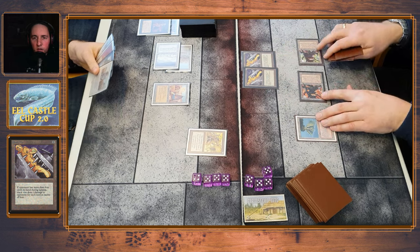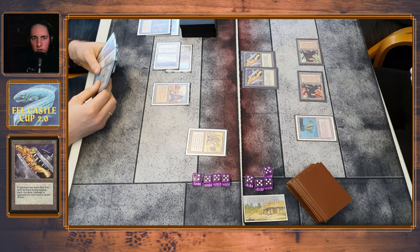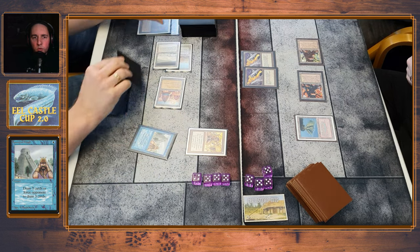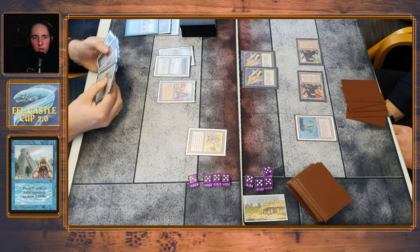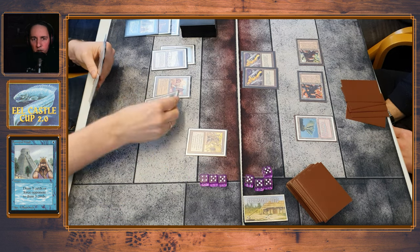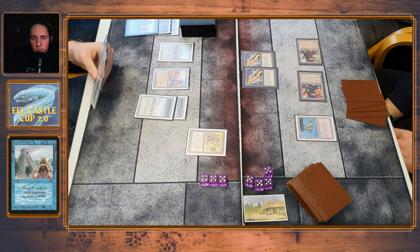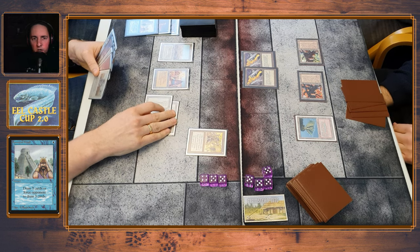Yes, it was the Recall. So double Black Vise — will he cast Black Vise at the end of his turn? Yes, he does. So he takes one damage from City of Brass. He may have six or seven cards in hand, going down to 14. He plays at 100. I think he has five cards now, thinking about casting something — a Chaos Orb — but he doesn't activate it.